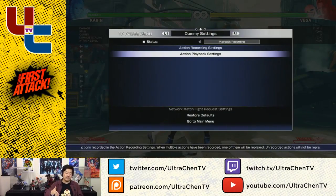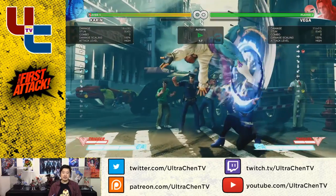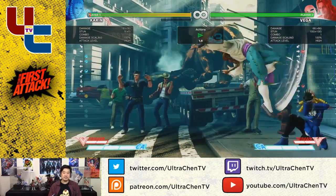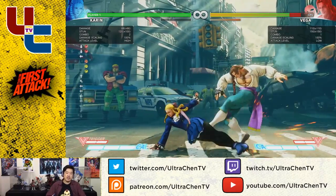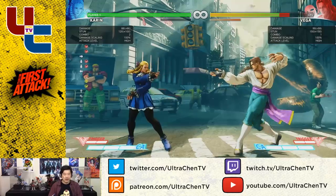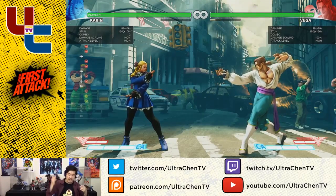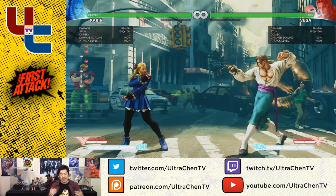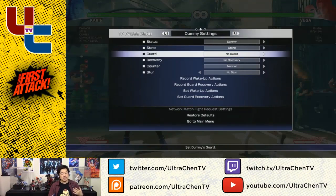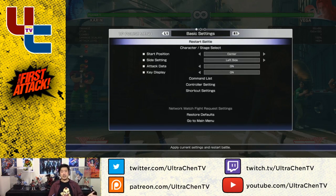I haven't played a lot of Karin before, so there's a lot of things about her that I don't know. But if I wanted to learn it, this is how I would do it — just all these different situations. Really, honestly, the training mode at this point with all these different options, it's really limited to your own creativity. I really do recommend always trying to use mirror matches here so you can test things back and forth, and find out which of your own things are safe and which are punishable. Those are some of the really intermediate to advanced things you want to do with training mode.